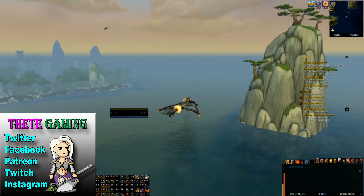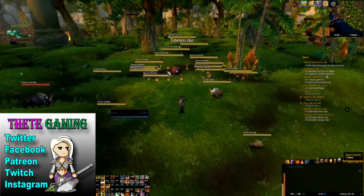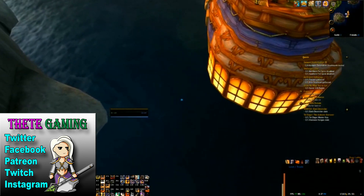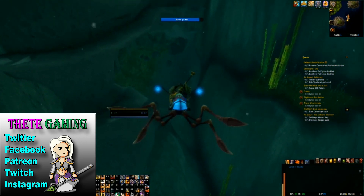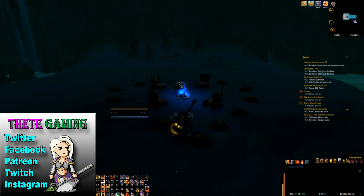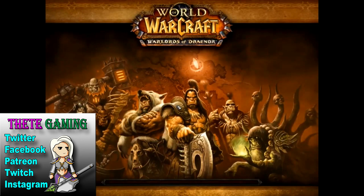So we head back to Pandaria and go to the Timeless Isle. Where you want to be going is to the eastern edge, ideally by water if you've got the Azure Water Strider. Come along this ship on the south-eastern edge and swim down — you're looking for an underwater cave. Once you find it, swim inside. When you get inside the cave you'll notice there are some chairs; sit down in one of them and the fireplace becomes clickable. Click it and you will end up in Gorgrond.